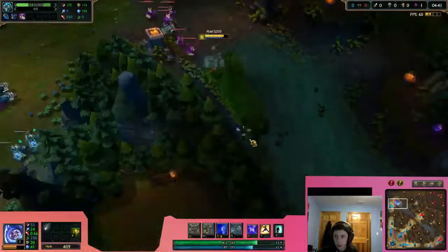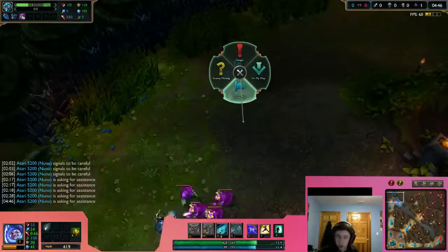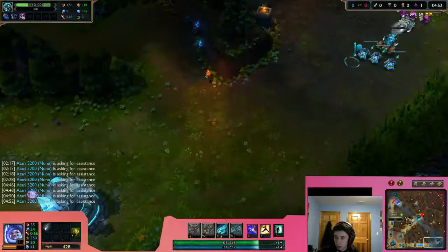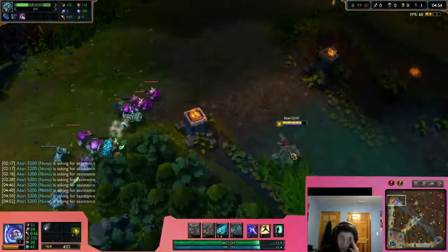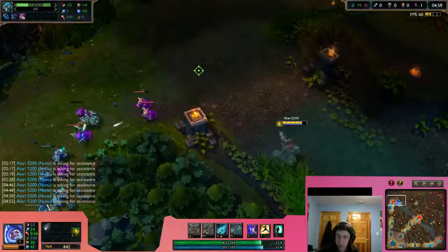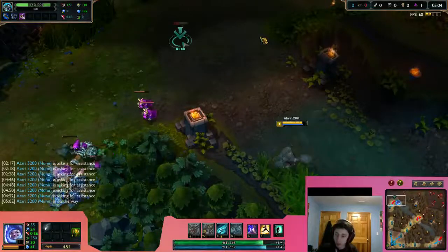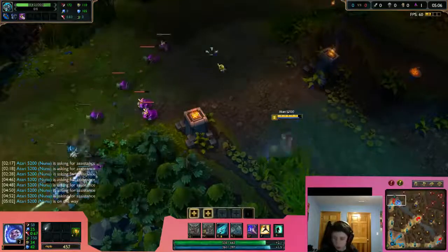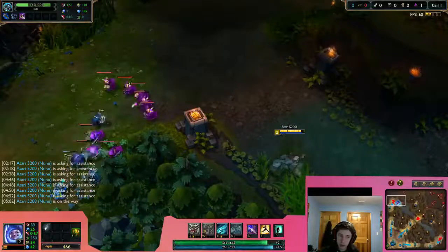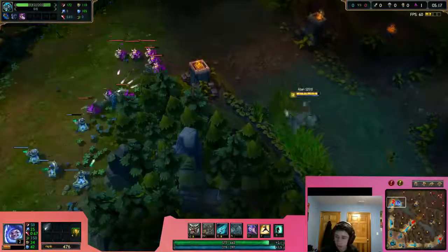So when you see your top laner, mid laner, or bottom laner pinging for help, that means you should go over to that area and try to help. Click the forward mouse button and select On My Way, then come over there and help. You can also gank when the enemy is at one-fourth of their health.